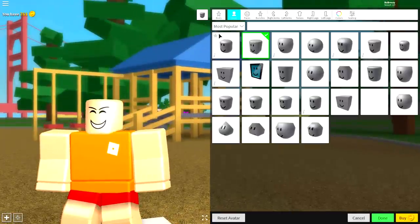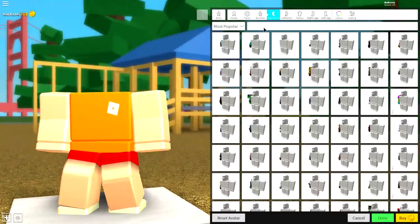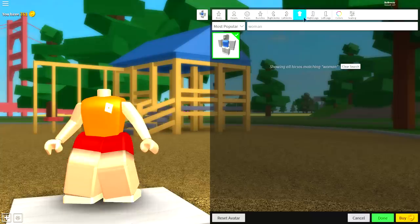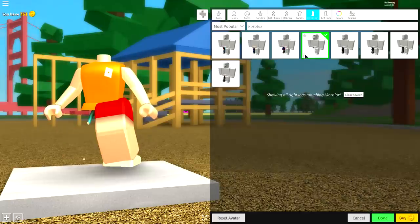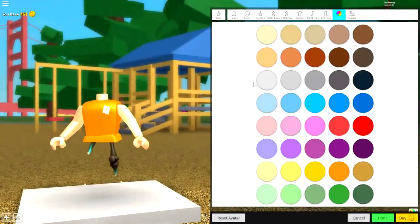Step three: change the shape of your body. For the head, click the empty box called the headless head. Then come to the right arm and search 'woman' — or 'whoa man' — and equip the right arm, left arm, and torso. Come over to the right leg and search 'core blocks,' then equip the one called the Death Speaker. Do the same for the right leg and the left leg.